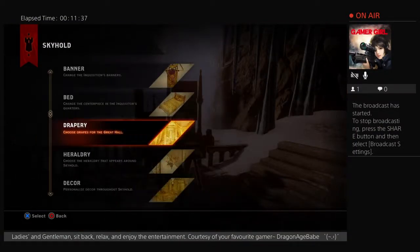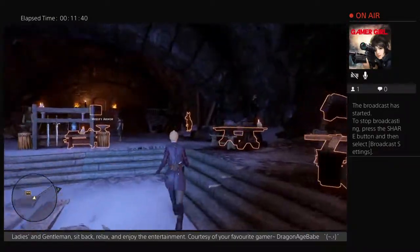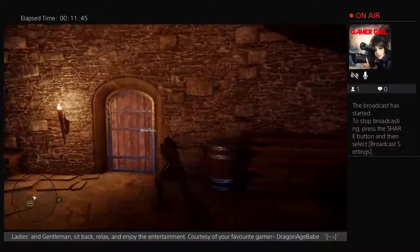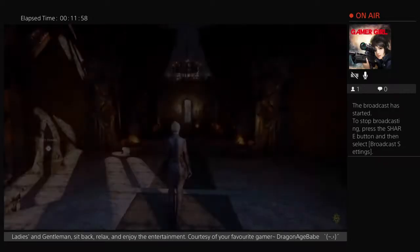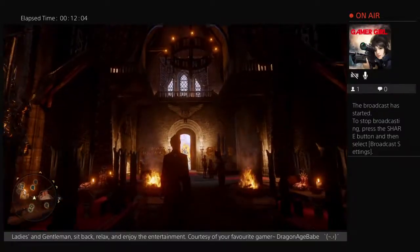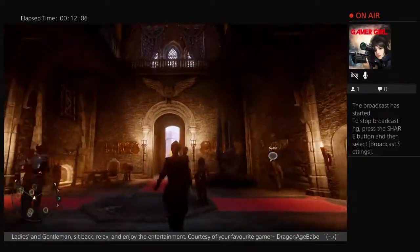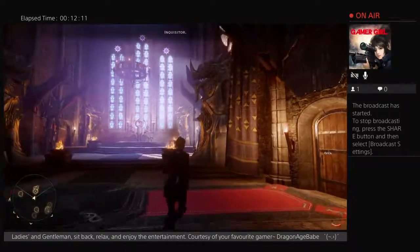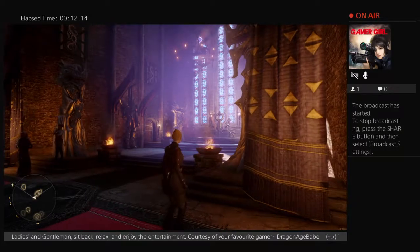The next drapery is the Free Marches drapery. This one is more elaborate than some of the predecessors and features the traditional Free Marches slash Kirkwall design with the weird sun-slash-crown looking embellishments. There are some embellishments on the top similar to the Templars and Inquisition, as you can see mainly on Vivian's room. The material and patterns are triangles with an overall plain trimming.